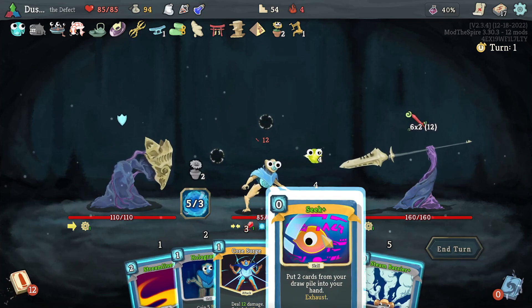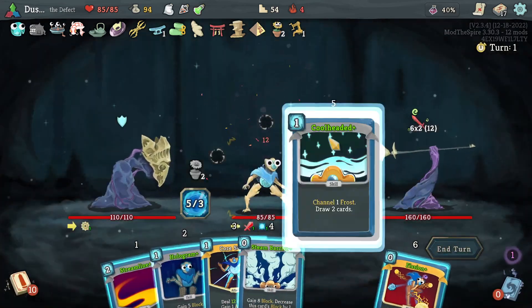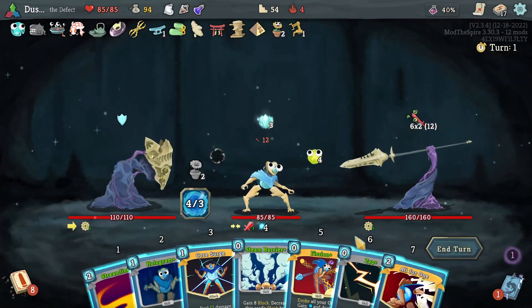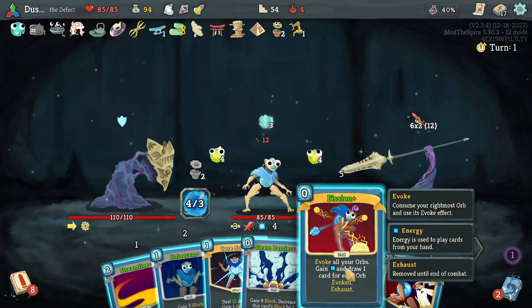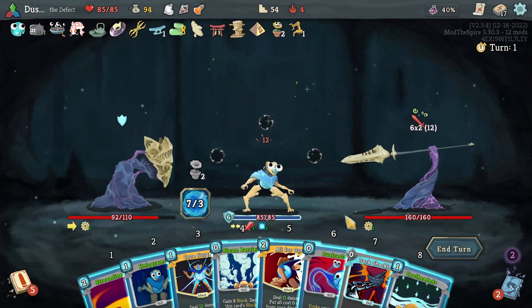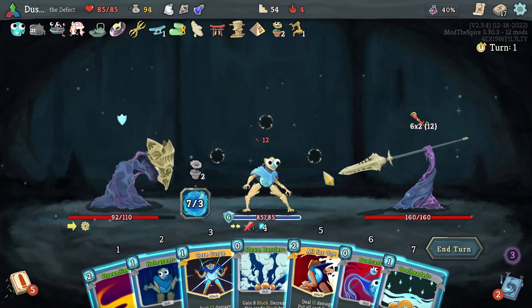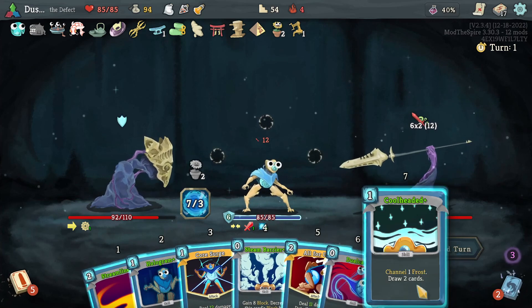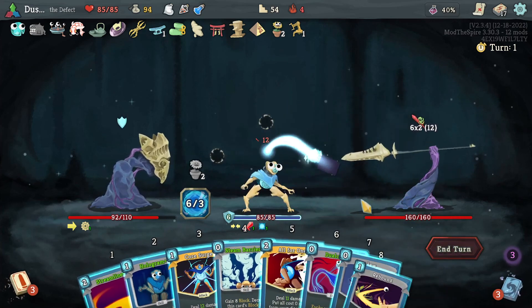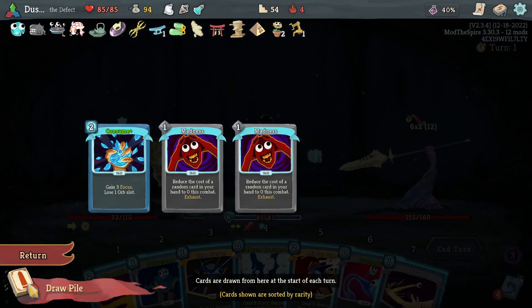So we have Seek Plus here. We can actually go for Cool Headed and Fission here — go for that. And that draws the Zap, making the Fission worth even more. Fantastic. We'll throw away the Dark Shackles. With All for One, we kind of want to wait until we have the Madnesses in hand. So Claw there. Both Madnesses are at the bottom of our deck, along with Consume — we don't want the Madnesses to hit Consume.